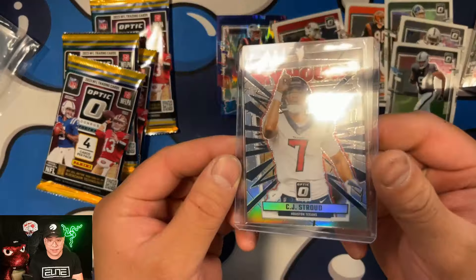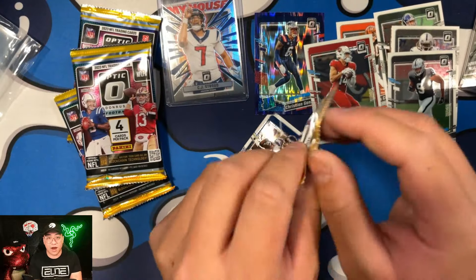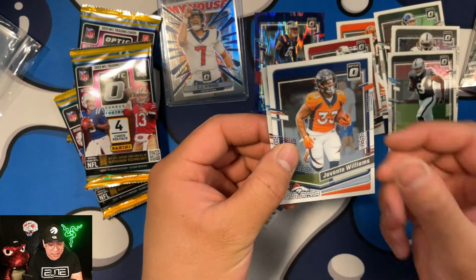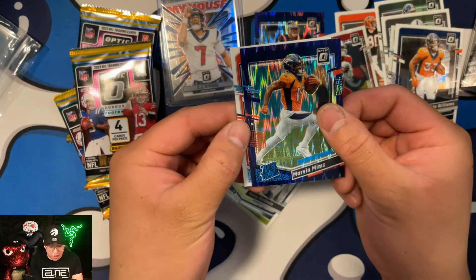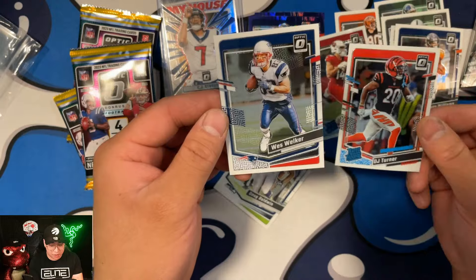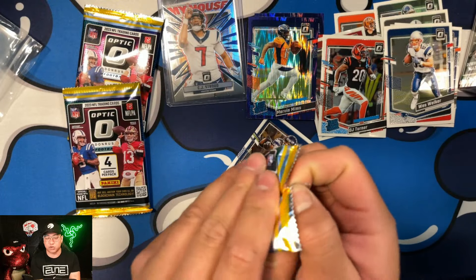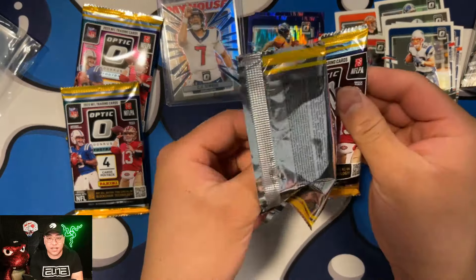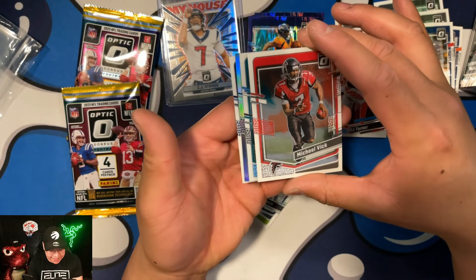That CJ Stroud silver is massive — best pull so far. I want to get his Rated Rookie card too, but let's keep rolling. Pack three: Marvin Mims on the purple shock for the Rated Rookie, DJ Turner on the Bengals, and Wes Welker as a vet. There are a lot of veterans in Optic this year, which is kind of nice. CJ Stroud was avoiding me all through Prizm, so it's great to pull one here.